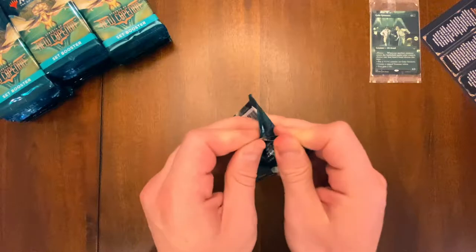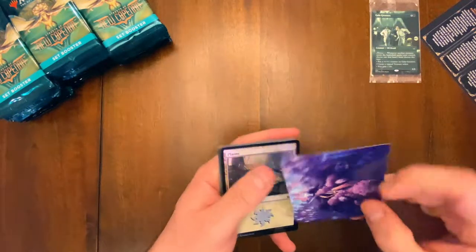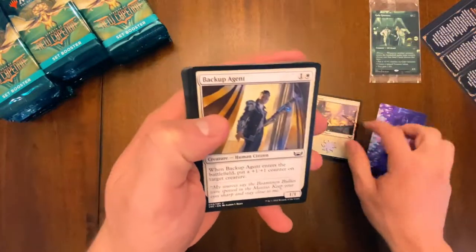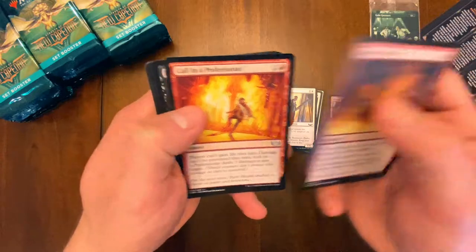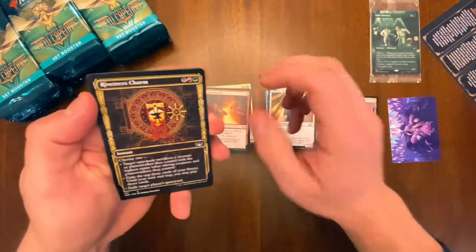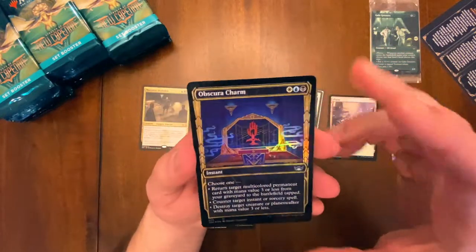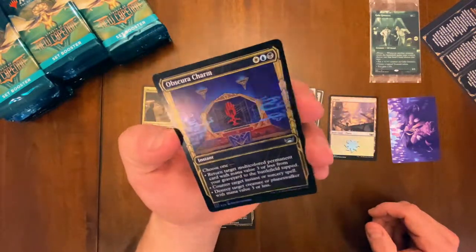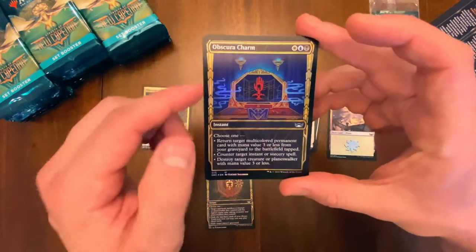It's been a bit since I've opened a product, so I'm excited. Right away we're getting gilded foils — holy hell, they look beautiful. I've seen them on other YouTube channels and I'm very excited to see them in person. We got our first rare right off the bat — is this a gilded foil? I think it is. Look at that — Obscura Charm. That's gorgeous. I think it's a gilded foil; it's got the gilded look and it's a foil, so I'll assume so.